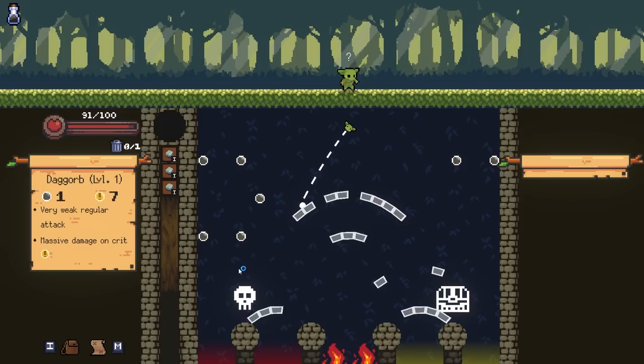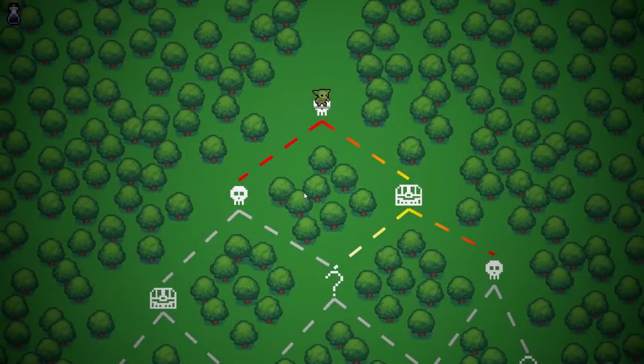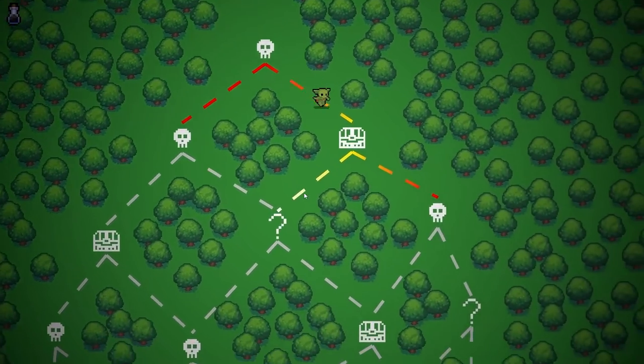So at the end of every stage you kind of have a choice as to which route to pursue, and based off of the remaining pegs on the board, that's going to affect your chances. I'm just going to go for this chest. There are green pegs on the board that will reset everything.